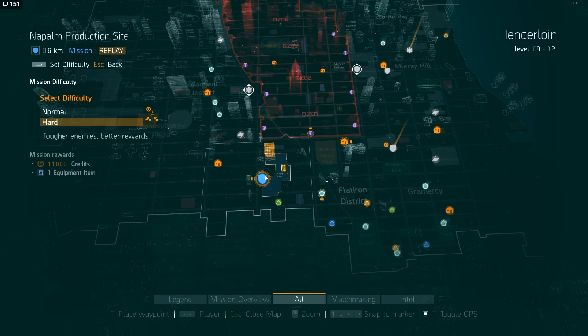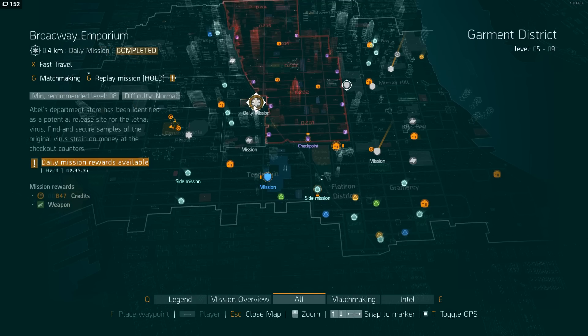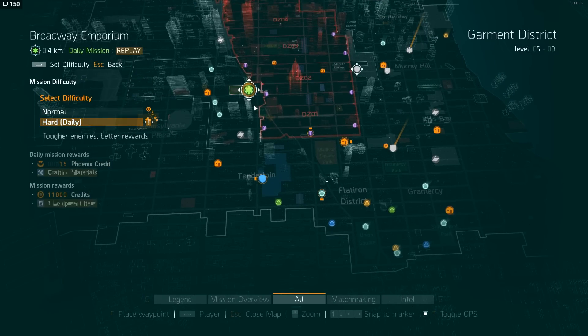When you hit 30, you'll notice that you unlock daily missions. If you see missions with little arrows next to them, that means they have a daily bonus reward. Take a look at the Broadway Emporium — press and hold G and it'll show you the hard daily. This gives you 15 Phoenix credits, crafting materials, 11,000 credits, and one equipment item. Awesome.